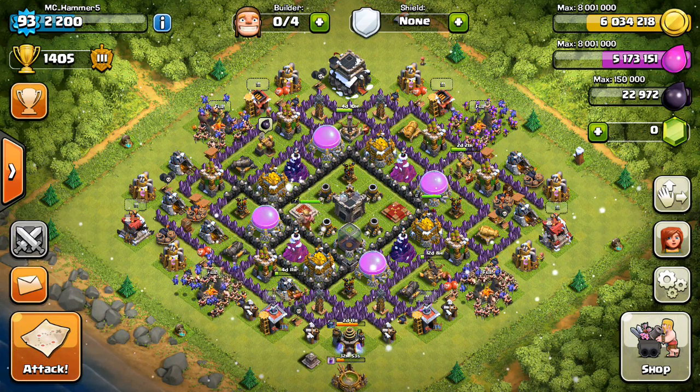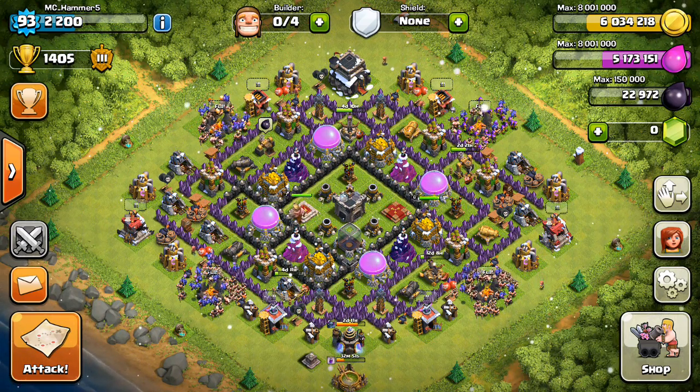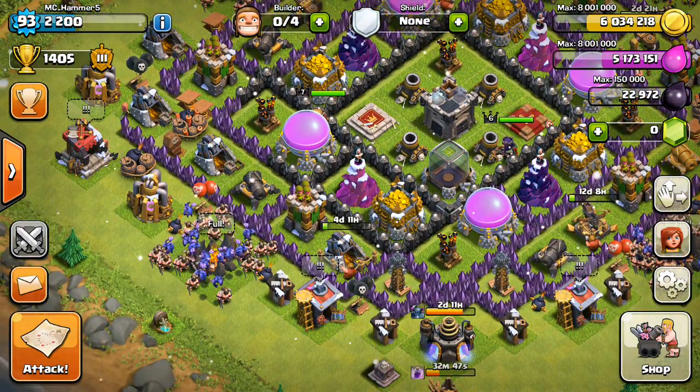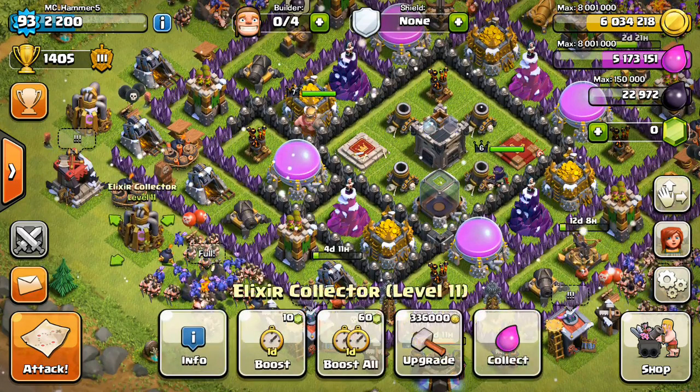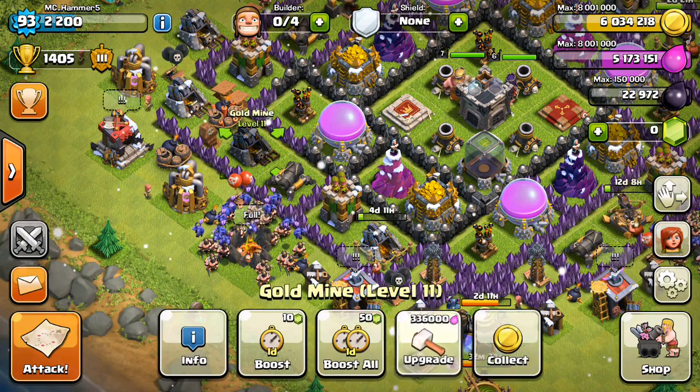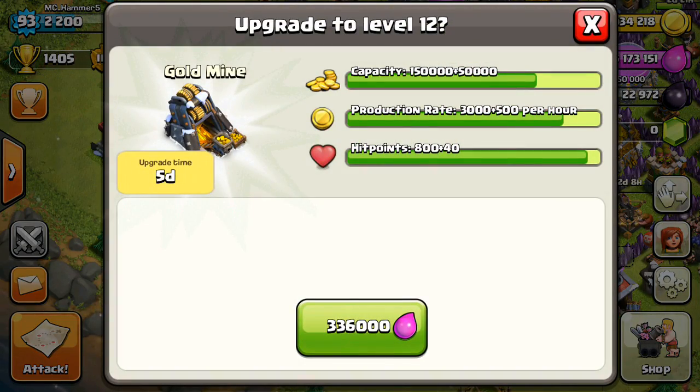Here are some new goodies. There are level 12 gold mines and elixir collectors. I am already upgrading one to level 12. This is what the level 12 elixir collector looks like — it doesn't look that much different, but it's alright. The gold collectors look awesome though. It's going to be sweet.